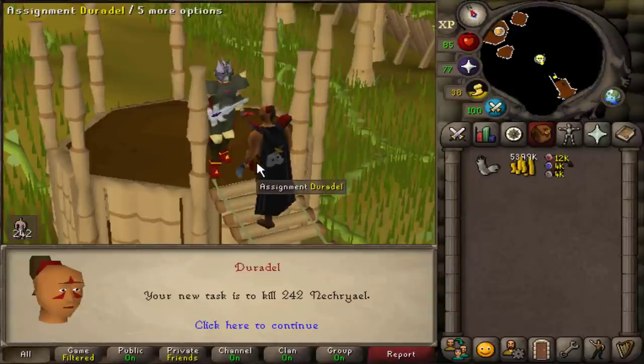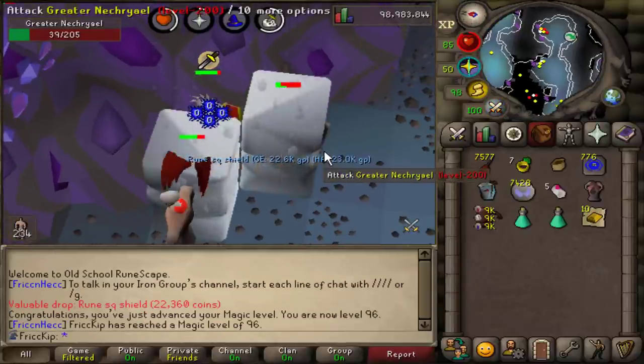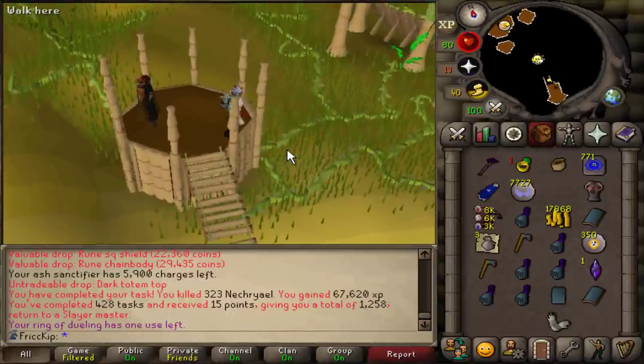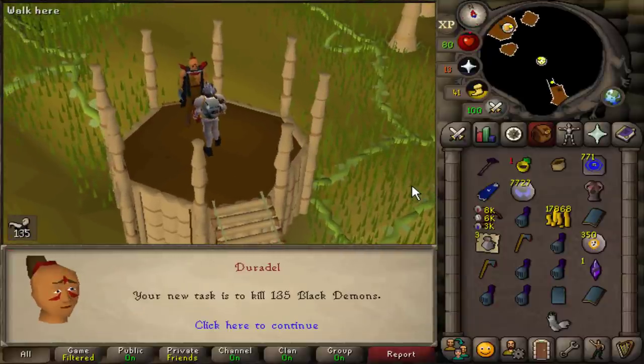Okay, let's see what we're going to get. Nice — starting off the video strong with level 96 magic. Just for reference, with my current quest done and block slots and unlocks, it's about a 4% chance to get a Thermy task. We are going to Demonics.